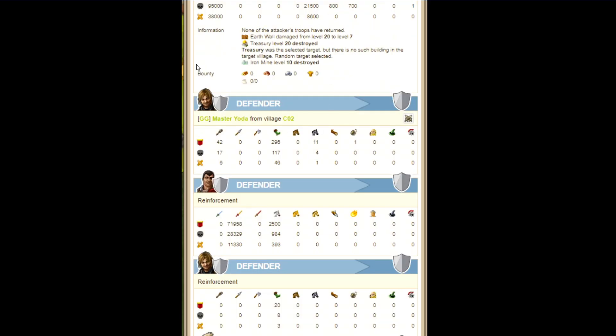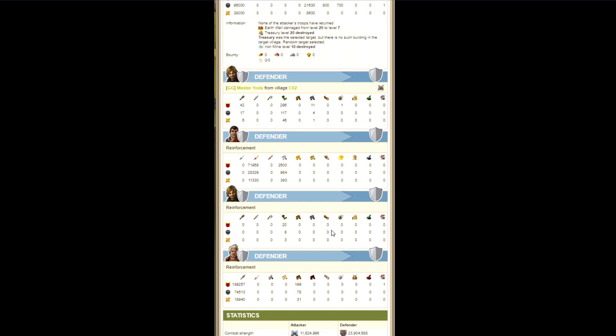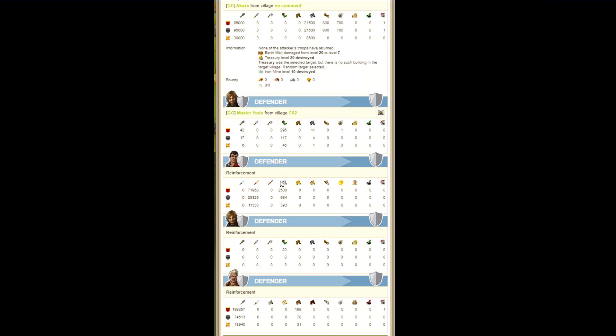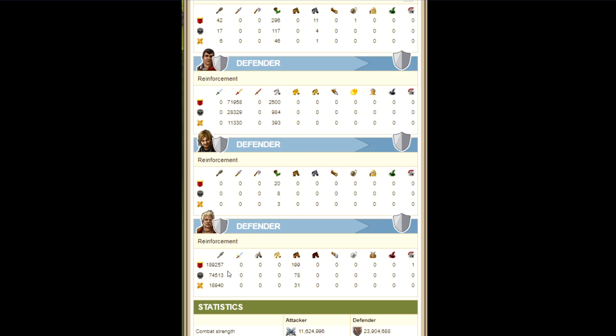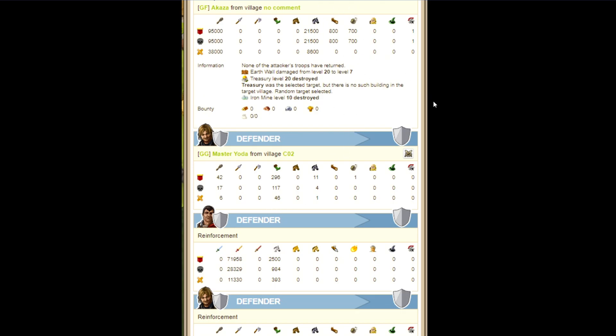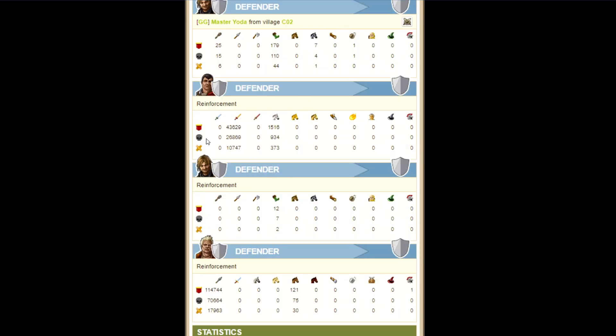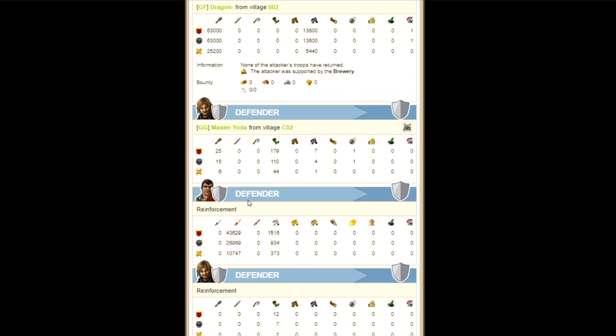Akasa was hitting Master Yoda on unique trainer, and we got pretty nice def in here - over 200k def. These were all our praetorians that we could get there in time, so that's why we lost like 50-60k praetorians. He killed under half of it - really nice hammer, not a lot of rams though. Then this guy Dragon, no rams, no catapults - not sure why, but a pretty nice hammer. He managed to kill around half of the remaining def, so we lost a lot of praetorians which is pretty annoying.